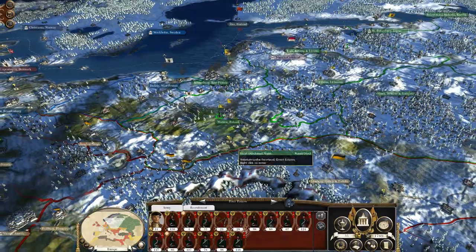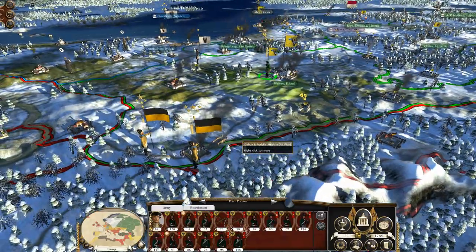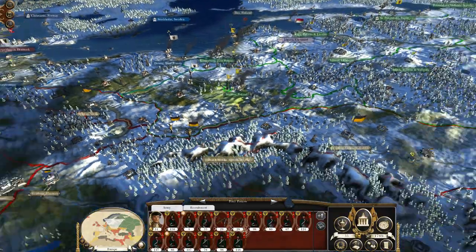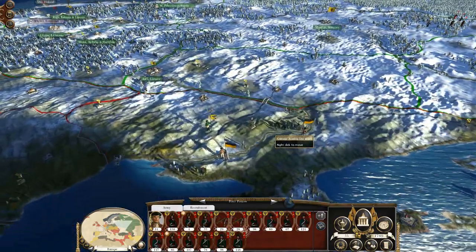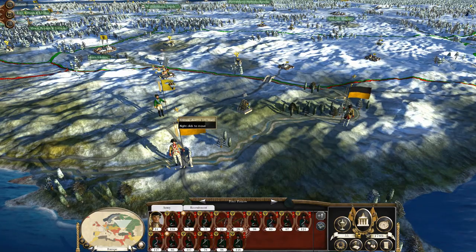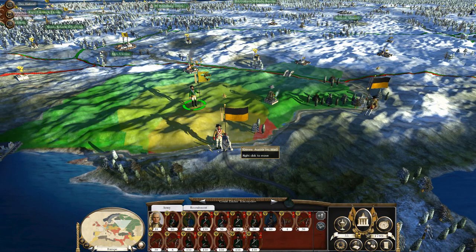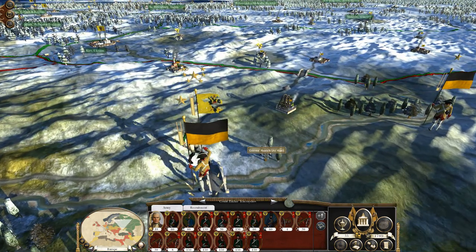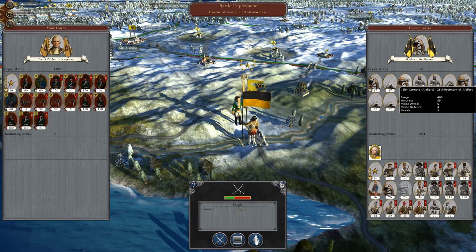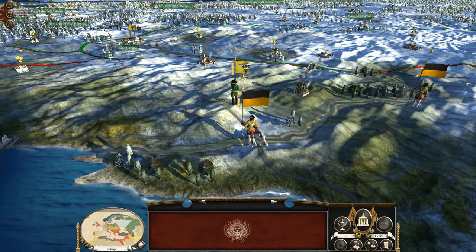Welcome back to Rise of the Republic. We are continuing in the Imperial Splendor mod as glorious Russia. We recently went to war with Austria because they are defending Crimea — they actually ended up taking it. This is going to require a very vicious and bloody fight across a bridge, especially with the massive amount of artillery they have there. It's absolute insanity.